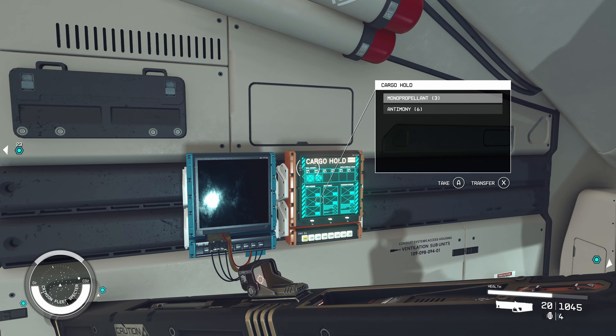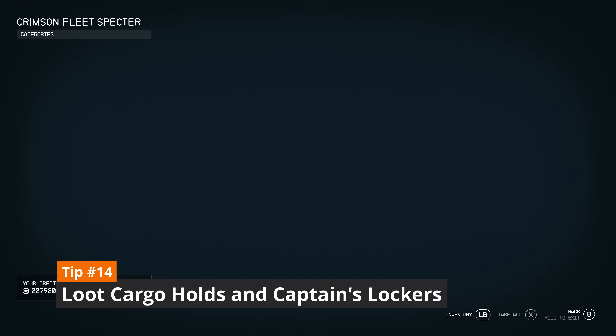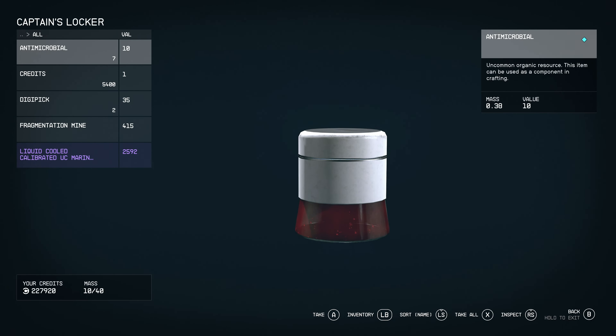Tip 14 is that when you loot enemy ships, don't forget the cargo hold and the captain's locker. Those tend to have the best loot on the ship, but are very easy to miss.